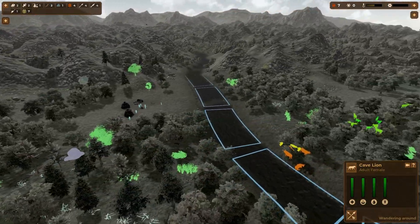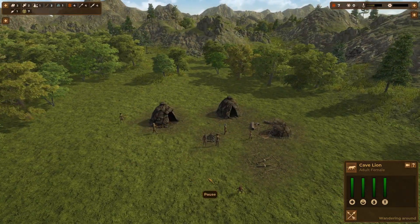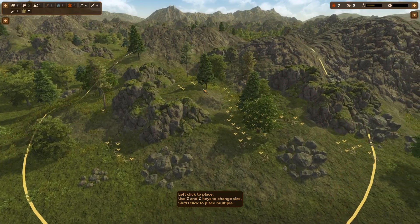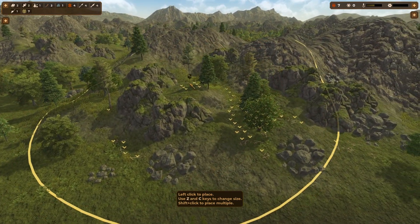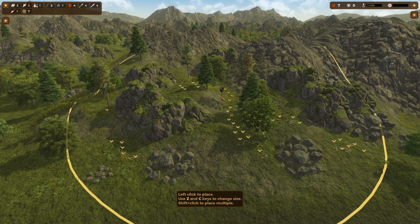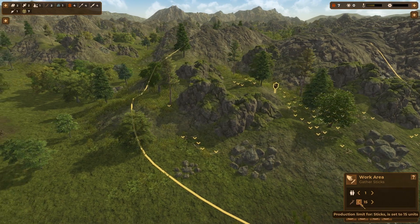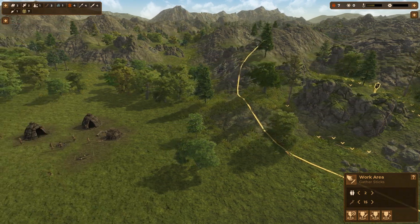I was hoping for a mammoth, but we'll pause the game and assign some working stations for the people to work. We want sticks — that's a vital part of the Stone Age community so we can build buildings. Assign fifteen for the limit, so they're going to gather sticks until we have fifteen of them and then they're happy with that number.